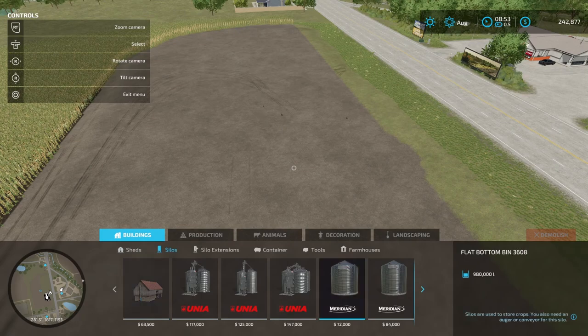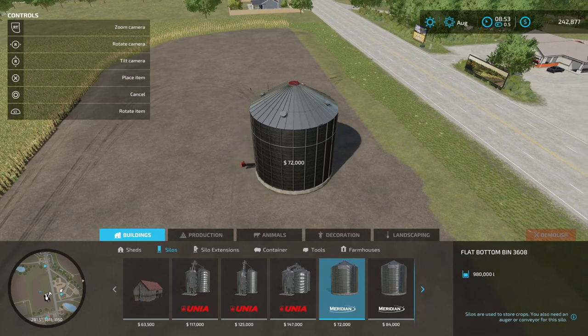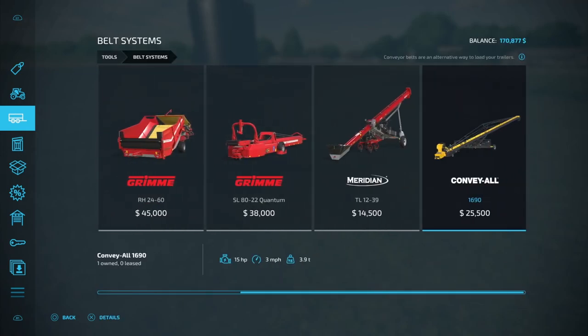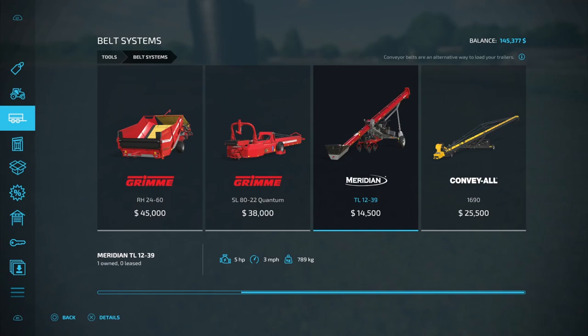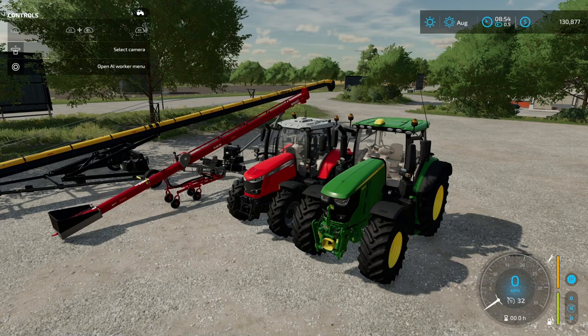Once you're done leveling, go ahead and come across to 'Buildings' and down to 'Silos.' What we're looking for is the Meridian Flat Bottom Bin 3608 and the Flat Bottom Bin 3609. We're going to use the 3608 today, rotating it with L1 and R1. Then under 'Tools,' go all the way to the bottom and look for 'Belt Systems.' The first one to get is the ConveyAll 1690 — no customization, it's the only one. Next you'll need the Meridian TL 1239 at $14,500, also no customization.